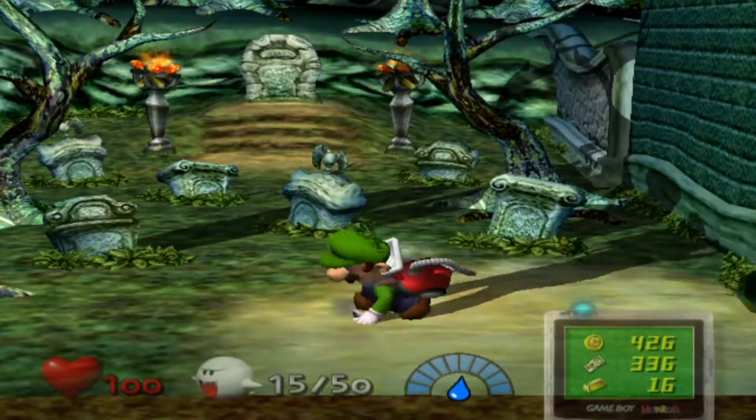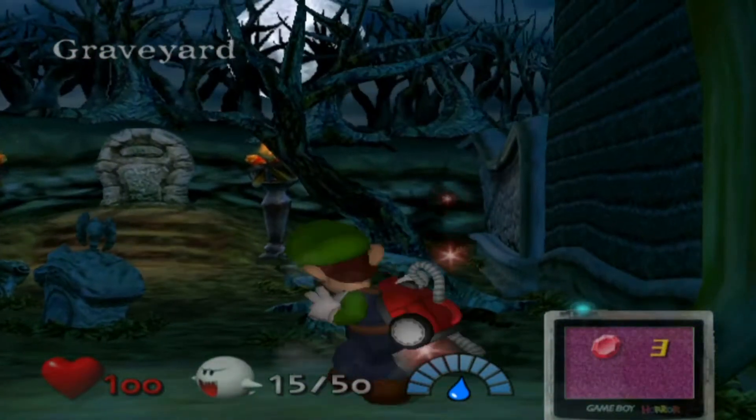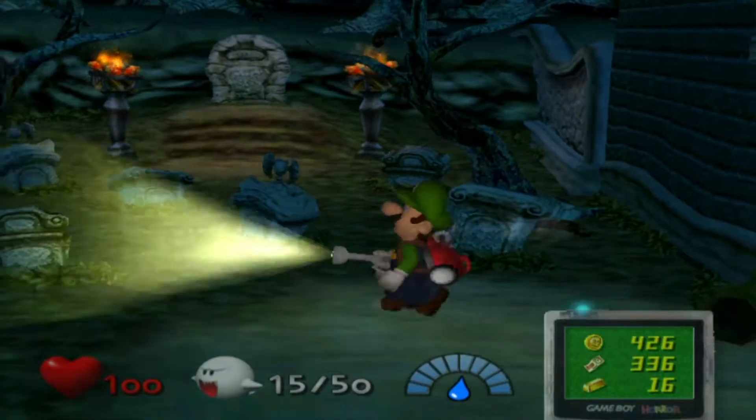So now we're here in the graveyard. We can get this — get the next ruby. Now we're at four rubies, and yep, we have four of everything. Sweet.